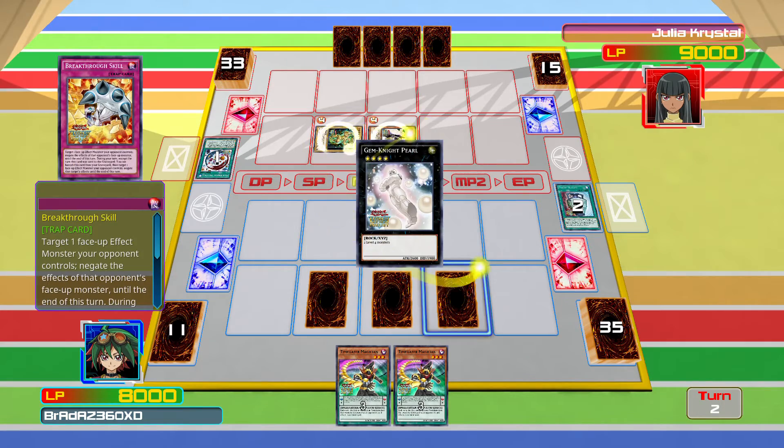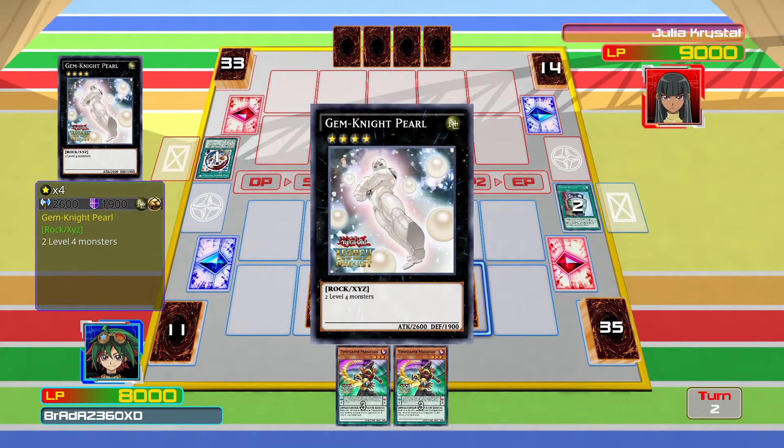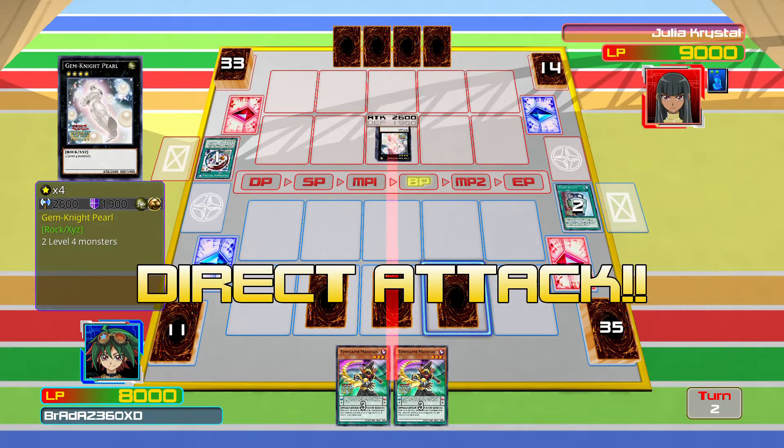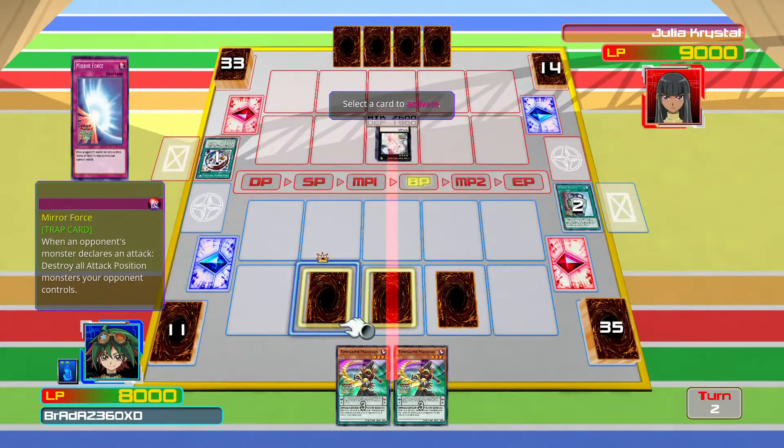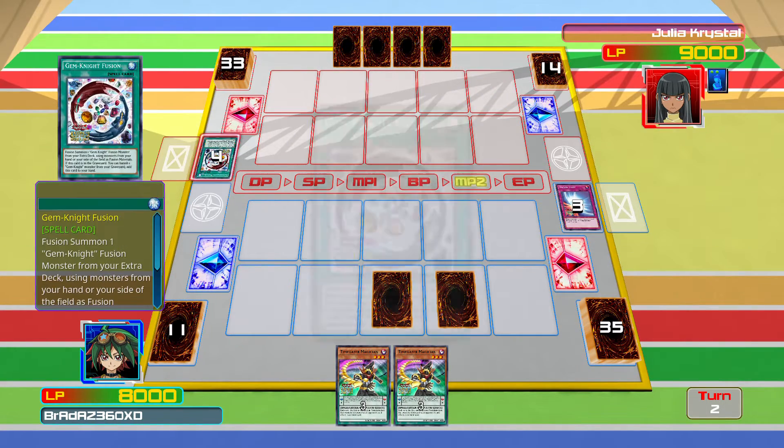She goes for Gem Knight Pearl — rank 4 Xyz summon. Not too bad on her part. We are going to activate Mirror Force.